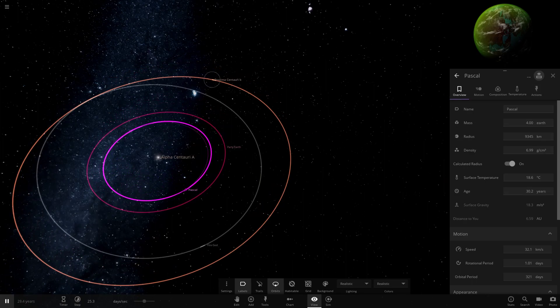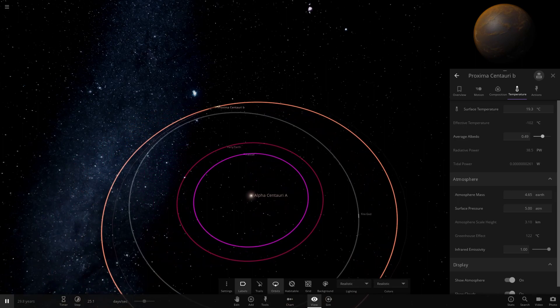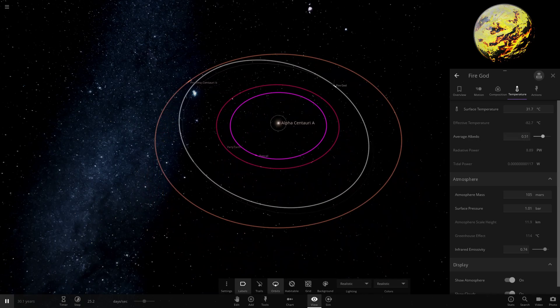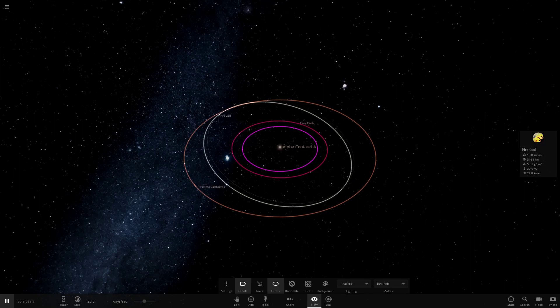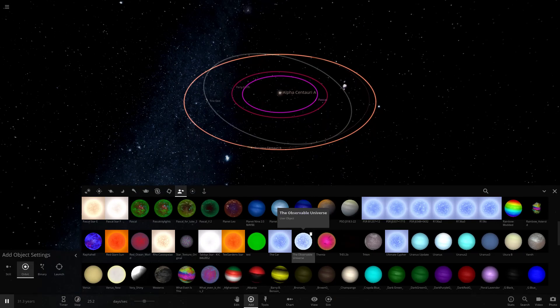While Party Earth is operational I'll leave that be and go ahead and check our other objects. Pascal is fine. Proxima B out here is rather hot, so we'll increase that albedo. Fire God as well - 40 degrees, so we'll do a little more albedo. So far I think we've got quite a nice little system here of all different objects - crazy modded ones, custom texture modded ones, crazy clouds, and a good old regular stock object.